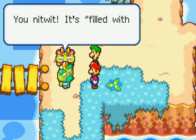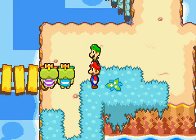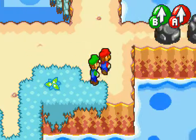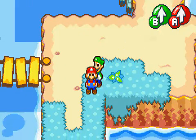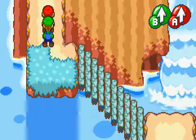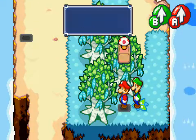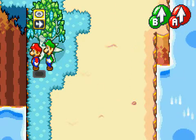I thought that was an interesting joke — suspenders instead of suspense. We can't get through here until later in the game. We'll be down there in a sec. Let's go up north and see what's up. There are some blocks — a syrup, a mushroom, and a rose block.